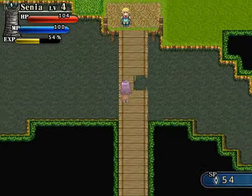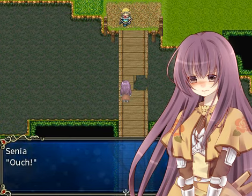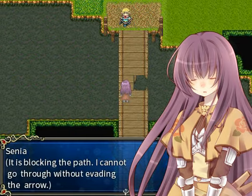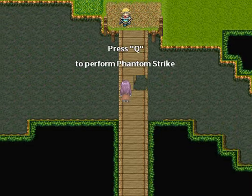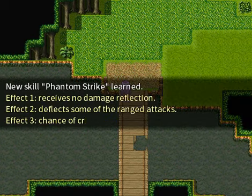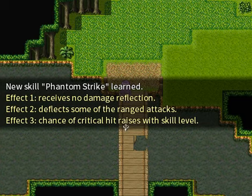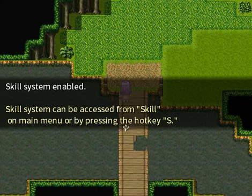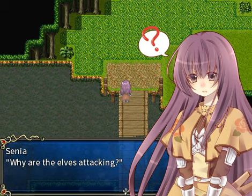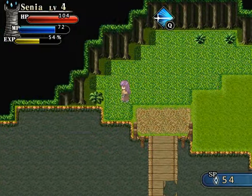Oopsie. Who's this — an elf? Good thing you're wearing crystal armor. Press Q — whoa, cool! Since no damage reflection, deflect some ranged attacks, and chance of critical hit raises. Skill system! Why are the elves attacking? That's a good question. She seemed nice enough before she drew her bow.